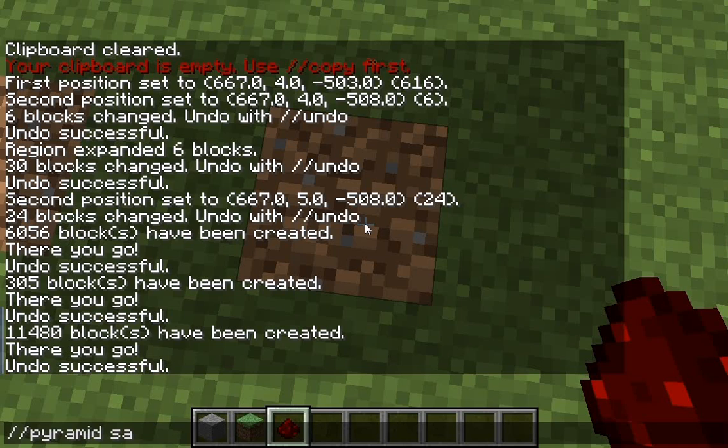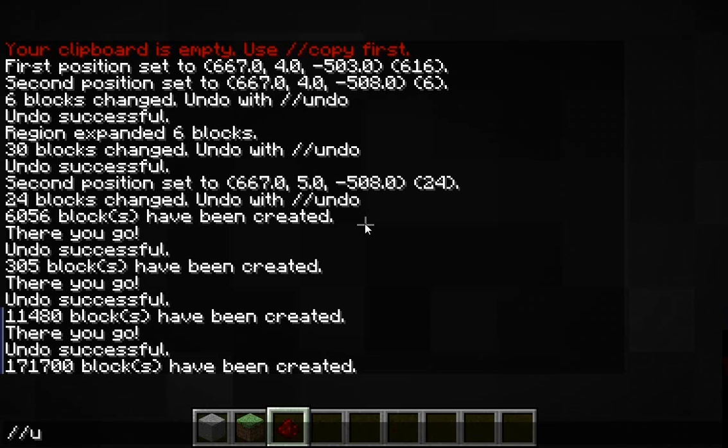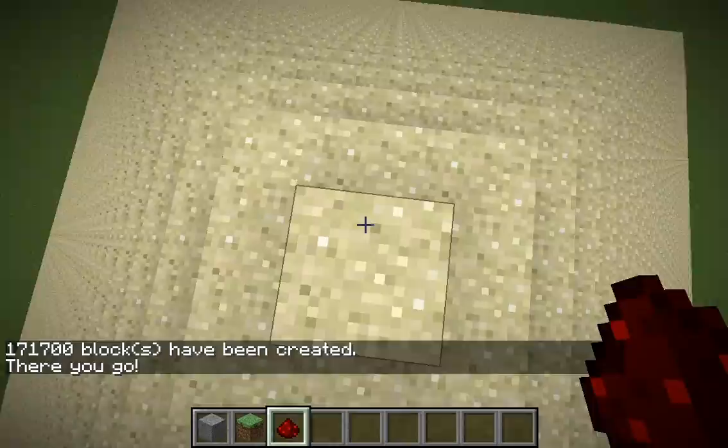I'm gonna pick sand and the size is gonna be 50 — it's gonna be giant. Then I'm gonna type it in, and I'll be right in the middle of it, so I'll do //unstuck, and then...